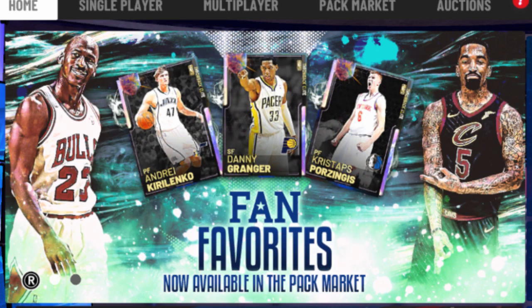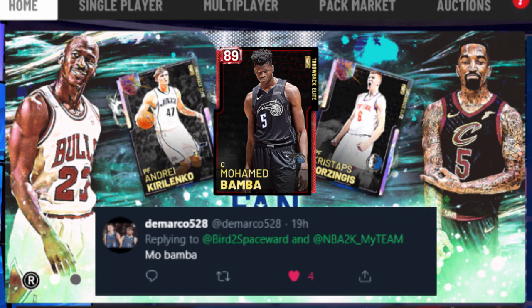Now, community response — throwing this question out to you on Twitter. A card we forgot to add to our list: Mo Bamba. Absolutely would have been amazing with that 7'10" wingspan. The highest-rated version we got of this card this season was a Ruby Throwback Elite, which is still viable in triple threat — fast with that 88 speed, 95 standing dunk, 87 three-ball with a smooth shot release. I would not recommend making plays with the card given that 46 ball control and 39 speed with ball, but a Galaxy Opal Mo Bamba could have been game-breaking.